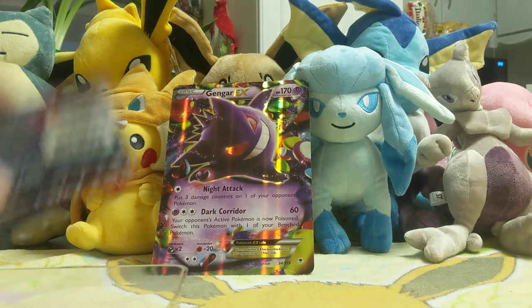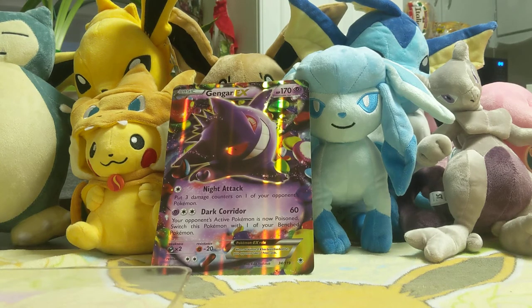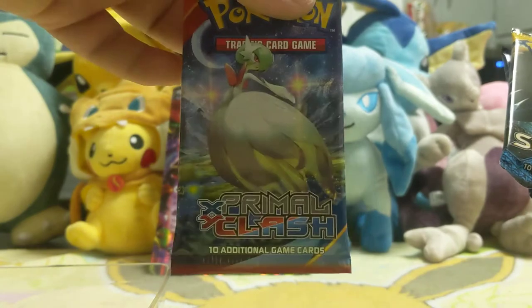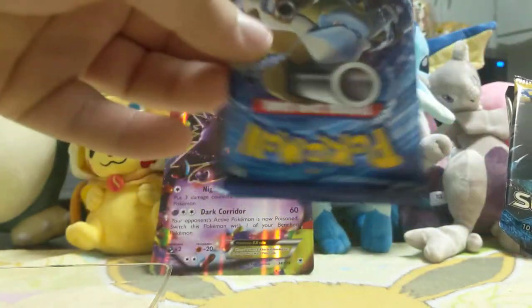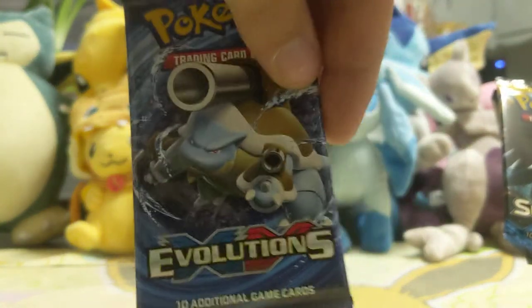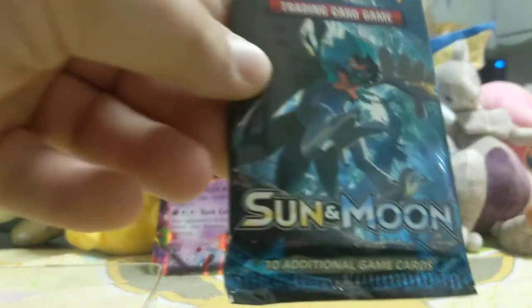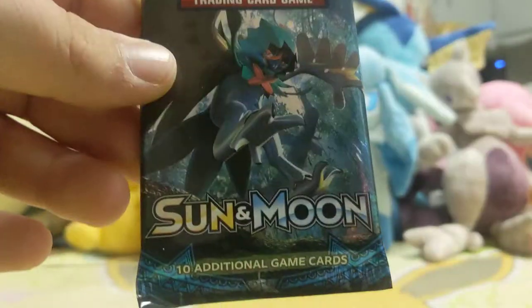Next, I'll take out the packs. So we have an X and Y Primal Clash, an Evolutions — which is a very sought-after pack — a Steam Siege (I said Steam Engine, that's my bad), and it looks like a Sun and Moon base set. We'll get these guys open.